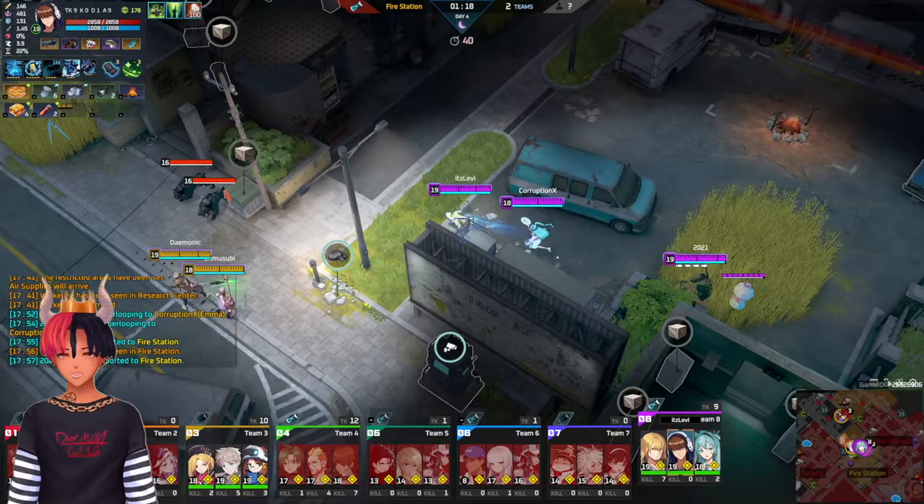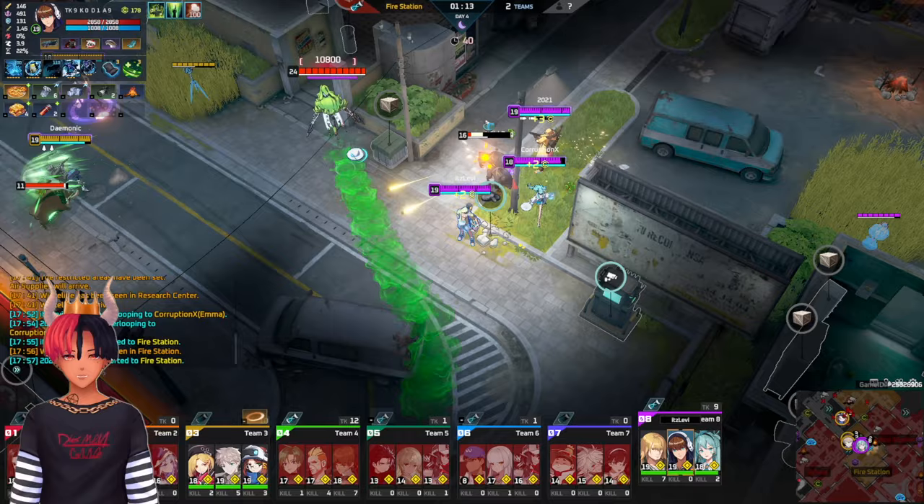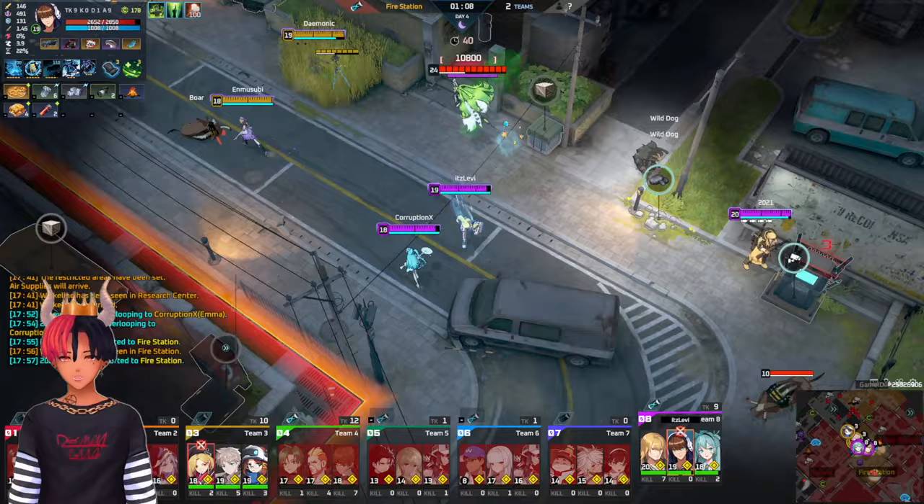Next up we're going to combine the bruisers, melee carries, and assassins into one category. Pick these up when your team needs a frontline carry. All these characters have a way of dealing damage, soaking some damage, or even evading damage, but probably shouldn't be picked as a single threat composition.